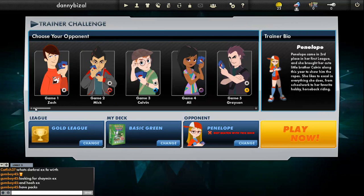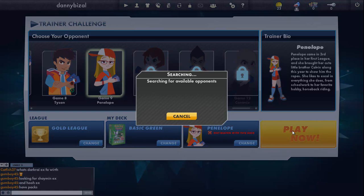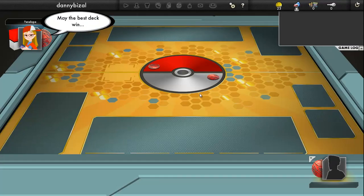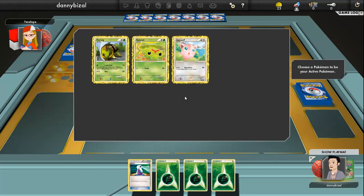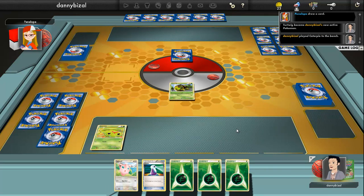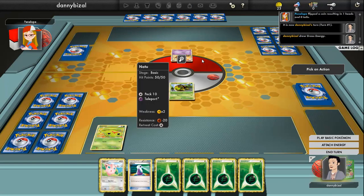So we are on game 9 against Penelope. I have no idea what she's running. Her avatar is so bad. We open up with a Turtle, and put a Caterpie on the bench. Hopefully it's not fire. I'll start first and we are against psychic.